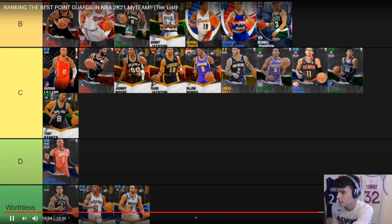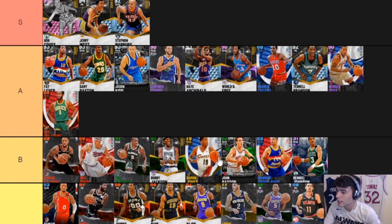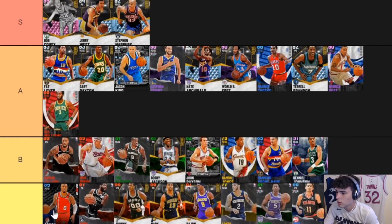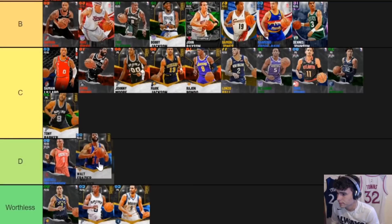John Paxson is basically another Damon Jones — absolute sniper. His stats look good. For a lot of people you could argue Dame Lillard, Kyrie, or any of the fast guys over these two, but Rondo is better than those guys. Rondo is closer to A tier than C tier in my opinion — I don't know why DBG has him in C.